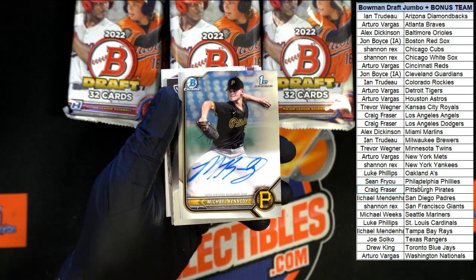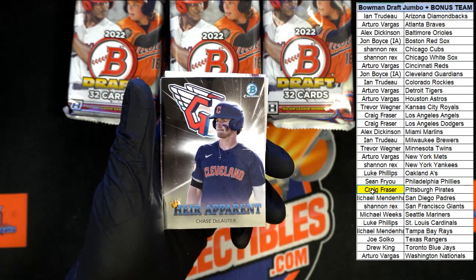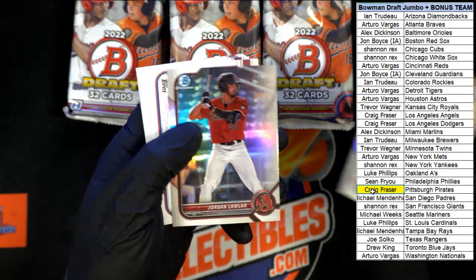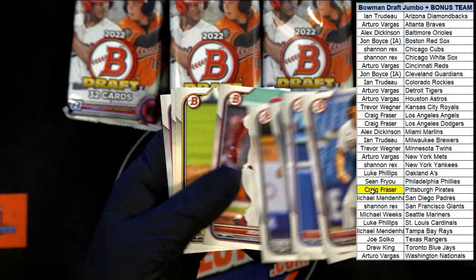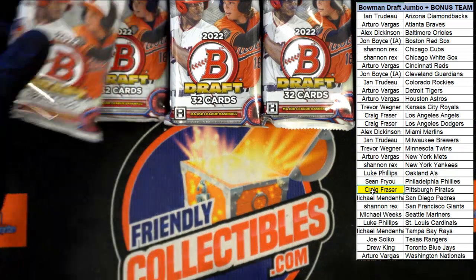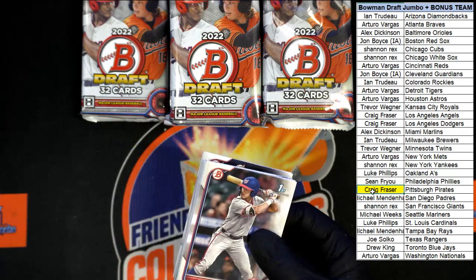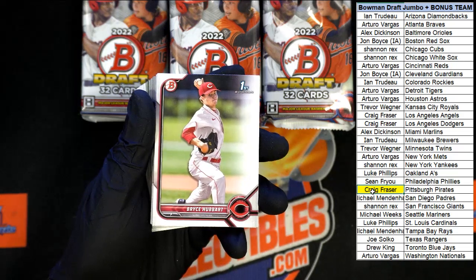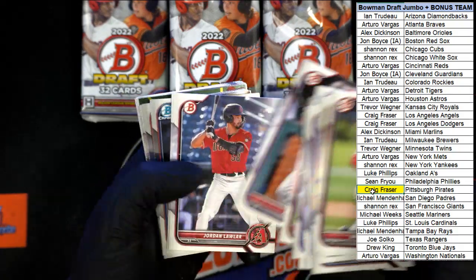Behind that, the heir apparent for the Guardians. Rinciones and Lawler, and some paper. Veerling and Wood in that pack. Next pack - we're trying to find some good stuff, we're on a mission here. Starting out Hubbard, Vasquez, Ramos, as we roll on through till we hit that Chrome.